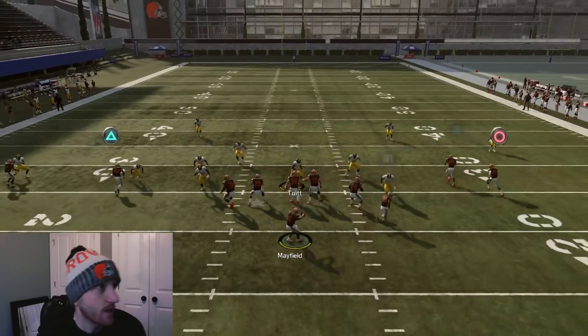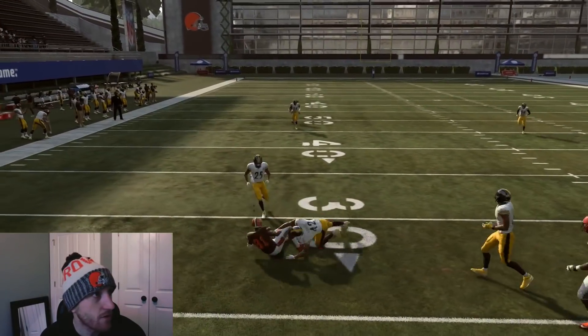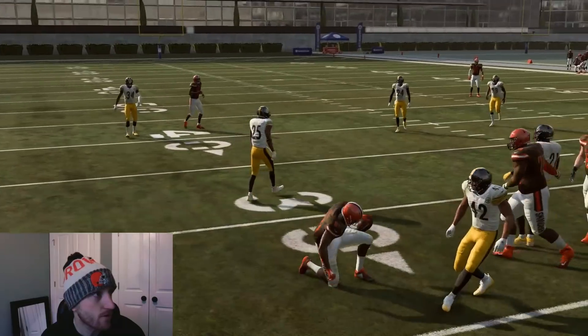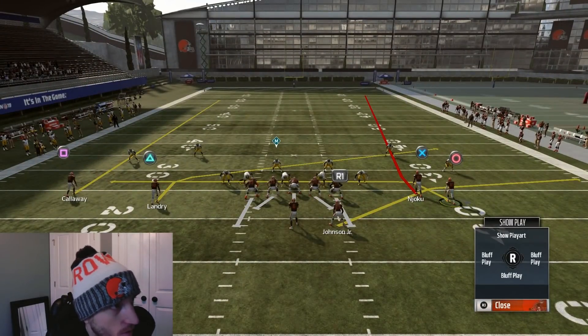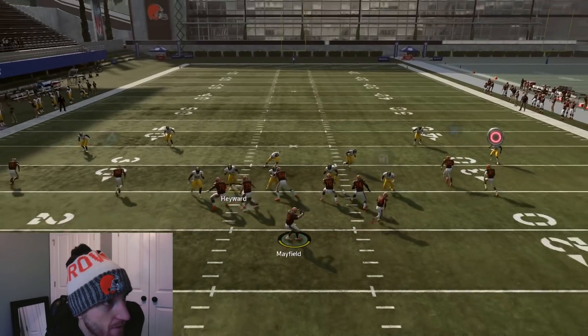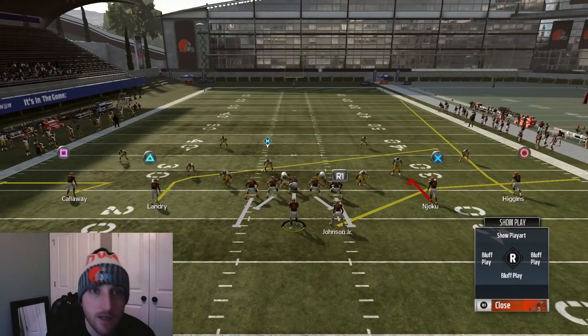You can always hit triangle later on the play. So: streak square, fade X, drag circle — you can motion circle in, you don't really have to but I like to get them a little closer. Check R1 first, check triangle, check circle, and if he's sending heat one of those three is gonna be open from any cloud flat. Or a soft squat is gonna come down on R1, and that'll allow triangle to get open over the top. You get the idea.